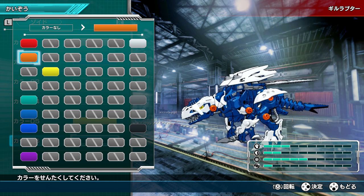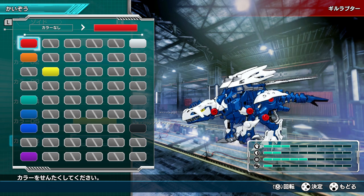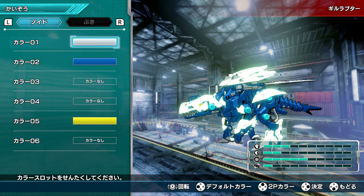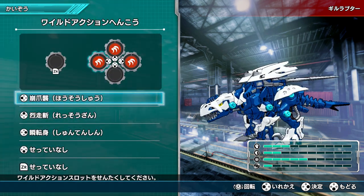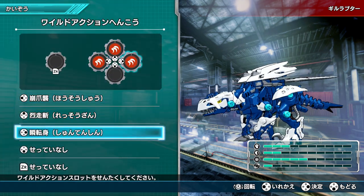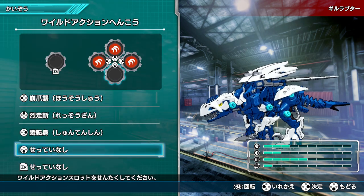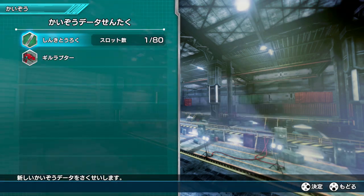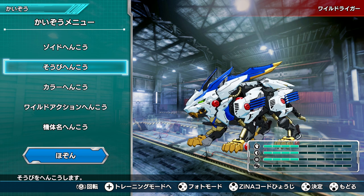The customization is the thing that got a lot of people really excited about this game. We can change the caps — red, white, black — they're that light blue by default, which actually matches pretty well. We can also change our weapon or move layout a little bit, though that's not terribly important right now.